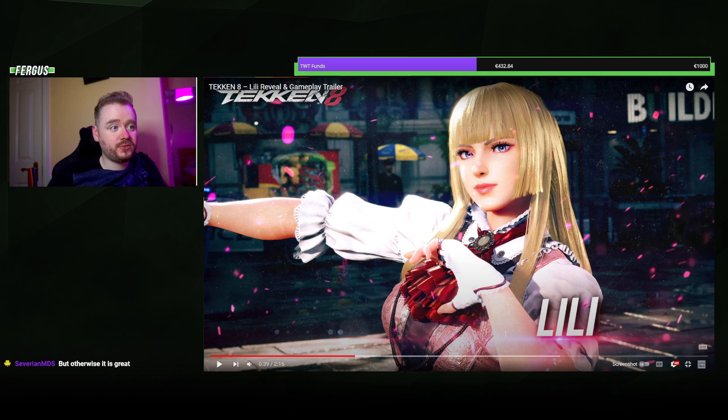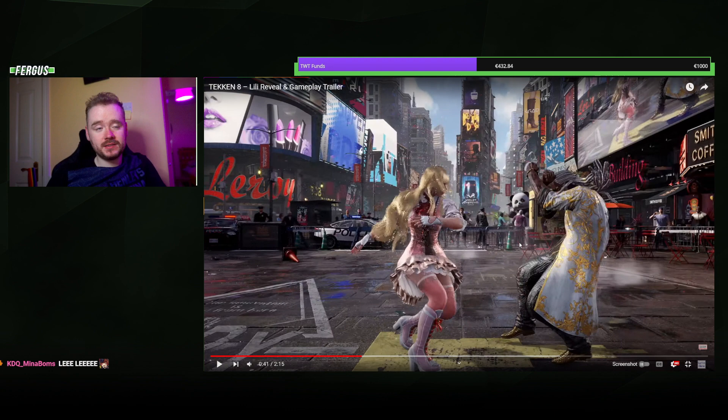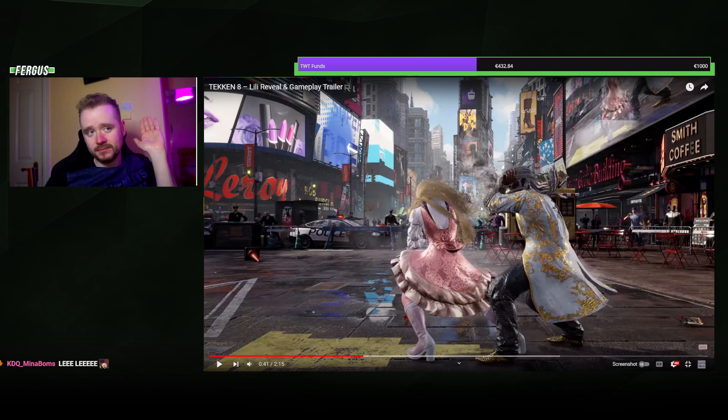She has a lot of new stuff in this trailer. This is a new homing move. Remember when we watched the Asuka trailer — the first move they showed was a homing move with a lot of range that looks plus on block. They're doing the same thing with Lily, so this seems to be a plus-on-block approaching homing move, which sounds pretty good.